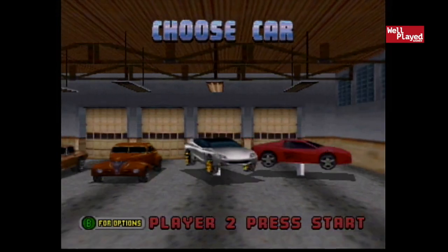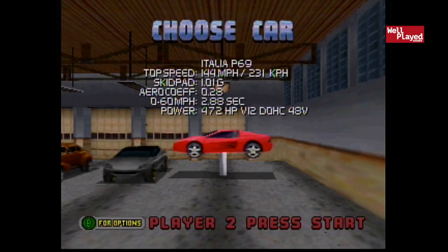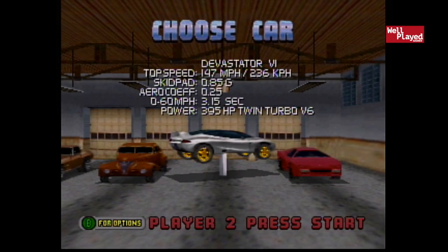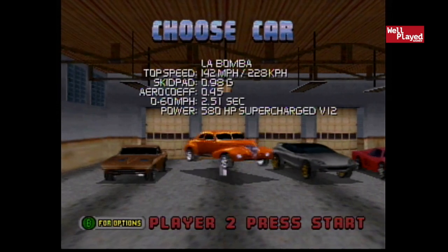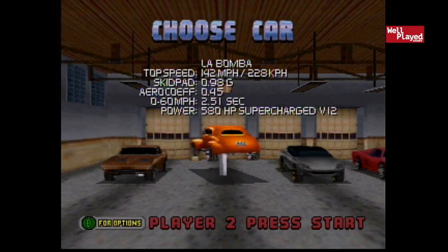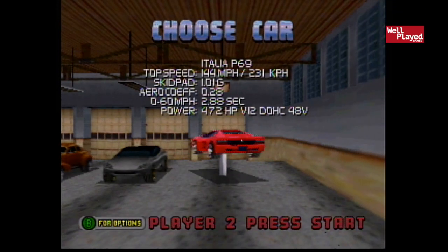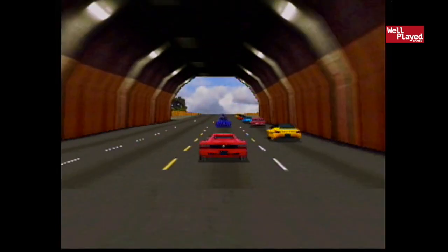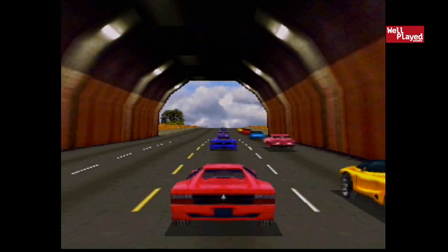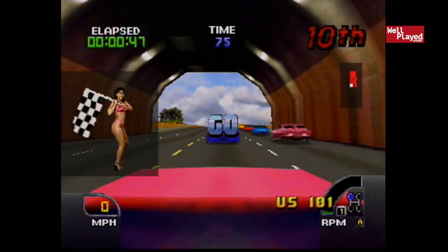Alright guys, jumping into here we get to choose our car. It appears that we have an Italia P69, a Devastator VI — I believe that is 6 — we've also got the LA Bomba and then we've got the 63 muscle car. I think we're going to have to go with the Italia 69. I believe it's obviously representing the Ferrari, the Ferrari 365 or something like that. I'm totally wrong on that, just don't even bother looking it up.